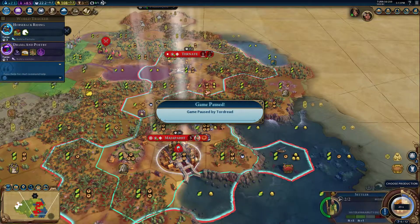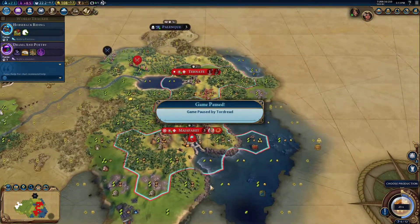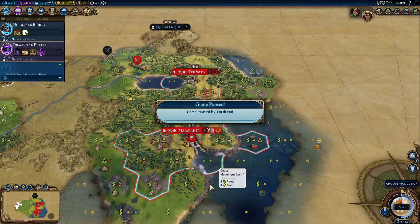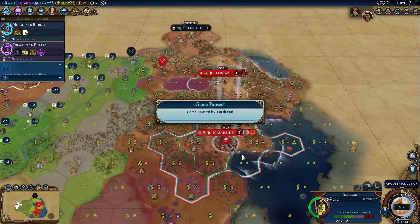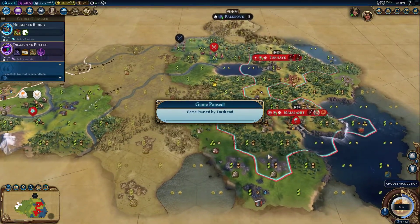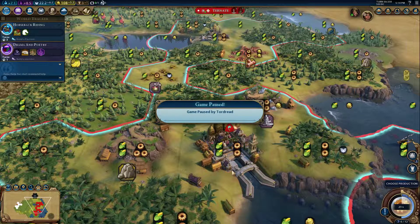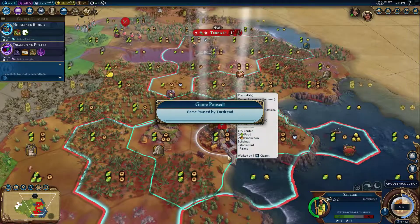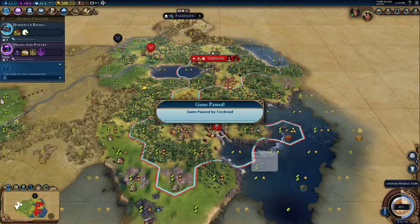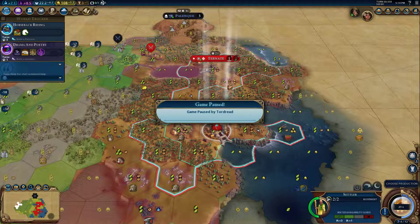I just want to start with a brief history on the mechanic. It allows you to save production between turns, which lets you keep production from previous turns and then use it all at once on one thing in your city. Originally in the base game this wasn't possible — if you ended your turn without something in your production queue you would lose all the production. With the Rise and Fall expansion you could end your turn forcibly with the Shift and Enter key combination, which would save your production over multiple turns. That's how the mechanic got its name: shift-enter.